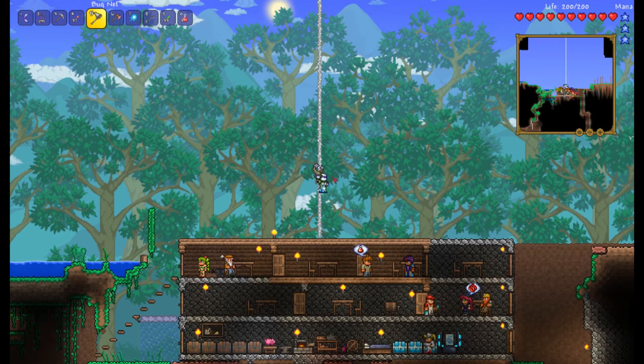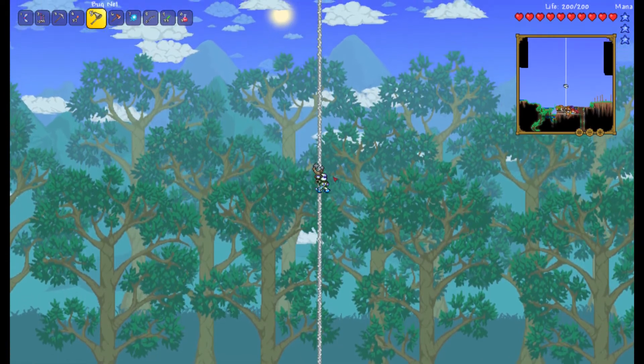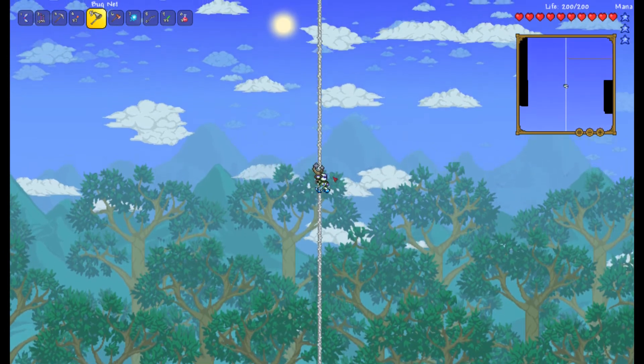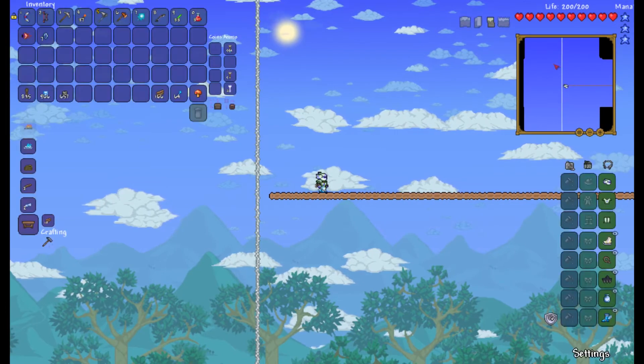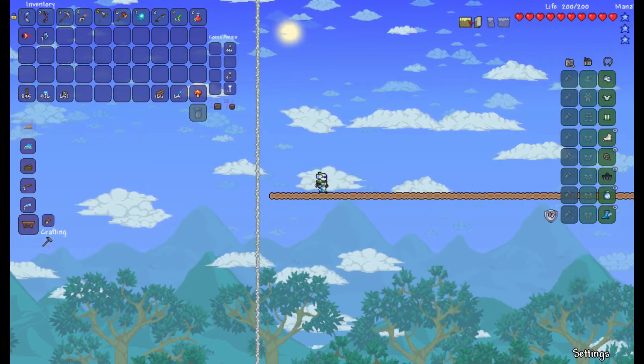Welcome back. I'm waiting for nightfall to summon the Eye of Cthulhu, and in the meantime I've built what they would call a sky bridge. You can see it's pretty big, and what you would use this for is faster transportation — going through the scenery faster without encountering any mobs.